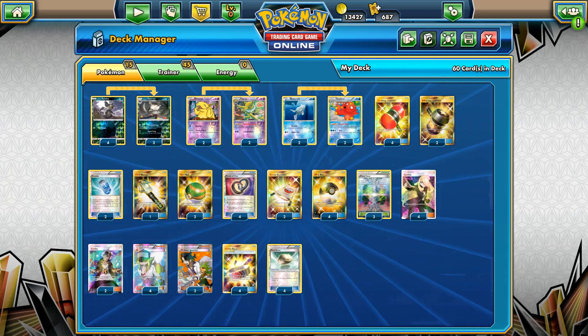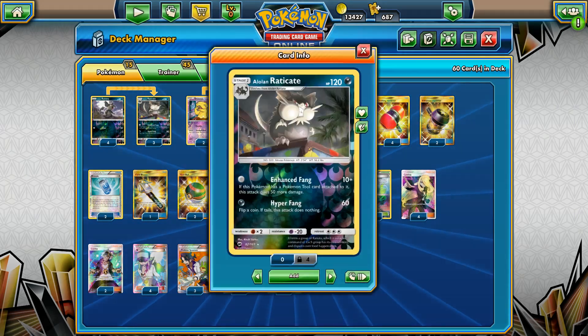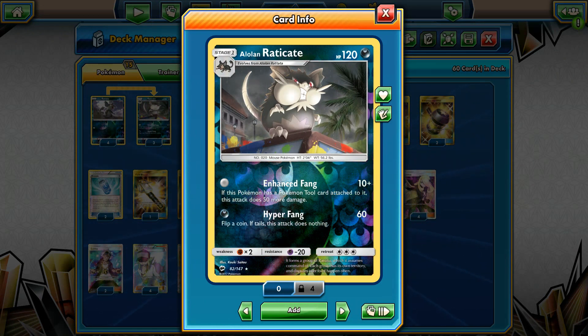Welcome back to Pokemon TCGCenter. In this video we'll be looking at the deck that can attack for free without a single energy card. This is going to be a long Alolan Raticate Enhanced Fang deck. It's pure madness to see this card in action.